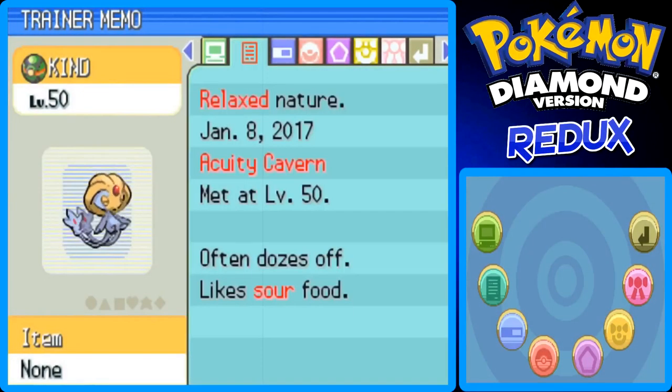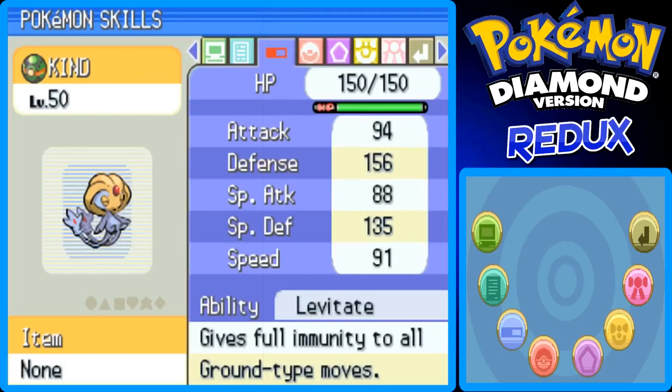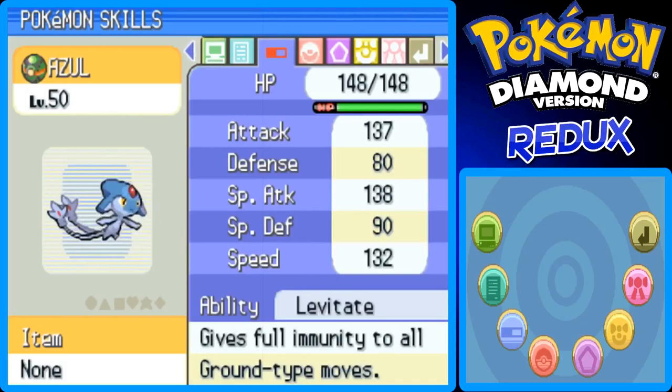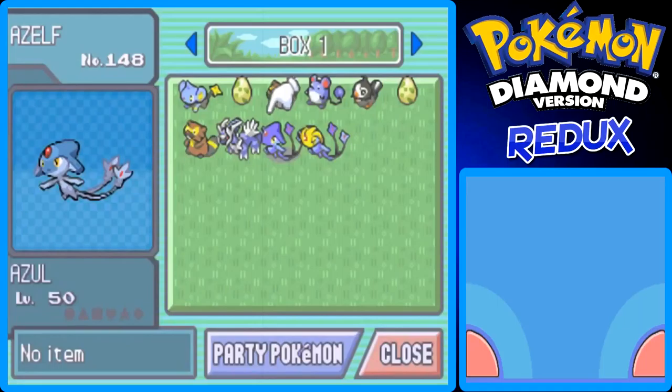Okay, so Uxie is a Pure Psychic-type as I said. It has a Relaxed nature, found in the Acuity Cavern at level 50. Often dozes off, likes sour food. Its Attack is 94, Defense is 156, Special Attack is 88, Special Defense is 135, Speed is 91, and its ability is Levitate — same as Azelf — which means it can't be hurt by Ground-type attacks, except if the foe uses Gravity. It knows Confusion, Yawn, Future Sight, and Amnesia. Now I forgot to go over Azelf's stats: Attack is 137, Defense is 80, Special Attack is 138, Special Defense is 90, Speed is 132. It also has Levitate.